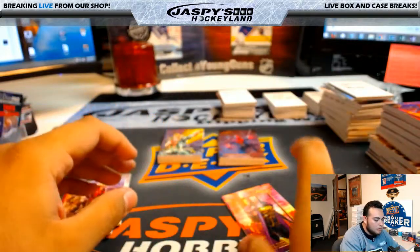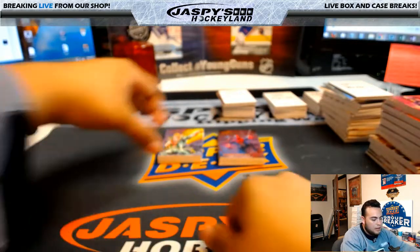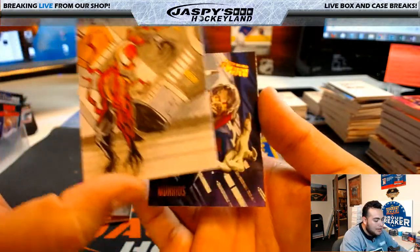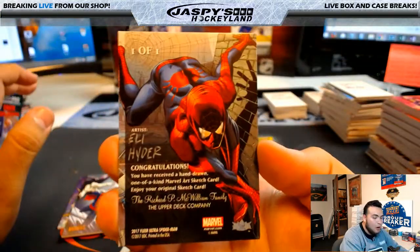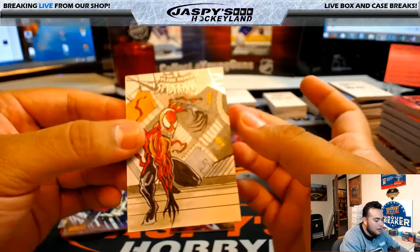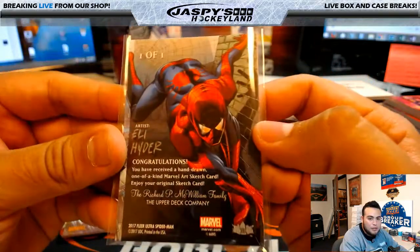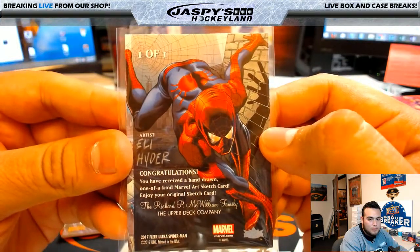Then you had a Spider-Queen. Two packs to go, good luck Tim. Iron Fist, Madame Web webbing, Spider-Man — and wow, is this a sketch as well? What a break for Tim — a one-of-one sketch! Tim got all the nice hits — look at that. Sketch card, an autograph, a sketch card, and a couple of Metal Gems. Nice. A one-of-one sketch.